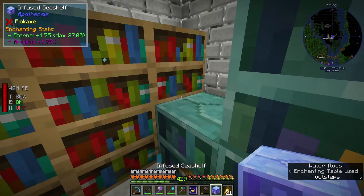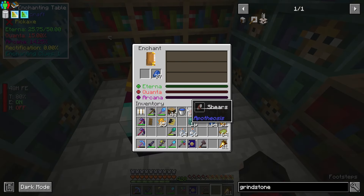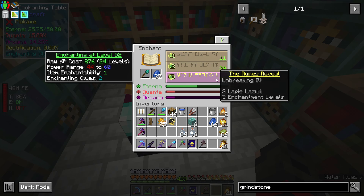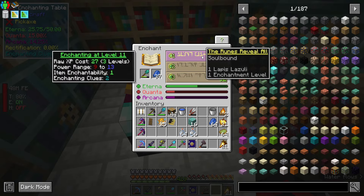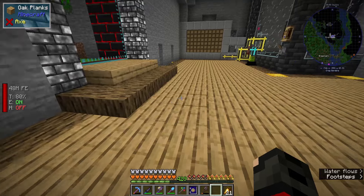They've all been infused and we can now check what our level is. Right now we're at level 52, and now you can see enchantments that are outside of vanilla Minecraft, like Unbreaking 4. However we're still not at level 60 yet, so we need to craft a few more bookshelves and infuse them again.